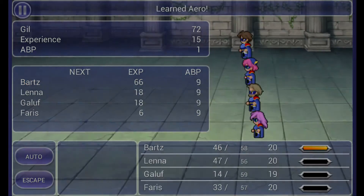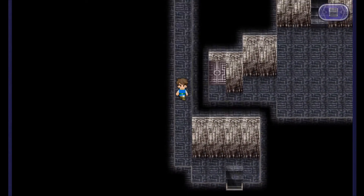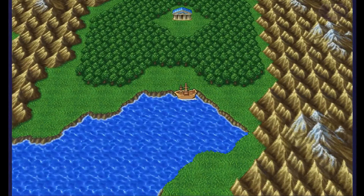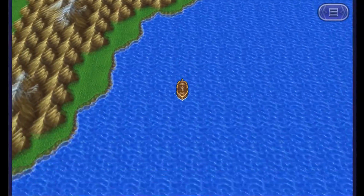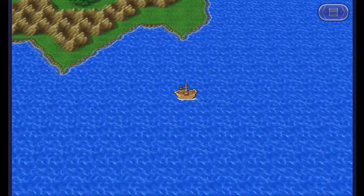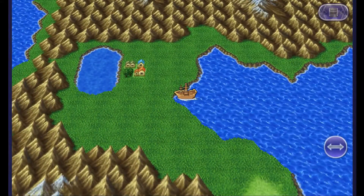So we learned two blue magics there — Goblin Punch and Aero. Fairly good. I'm going to go back downstairs, heal up, and I'll meet you guys at the ship. My guys are still blue mages. We're going to keep them as that for a little while after we visit Tule. We have one more blue magic to find but we'll probably have to do that next episode.